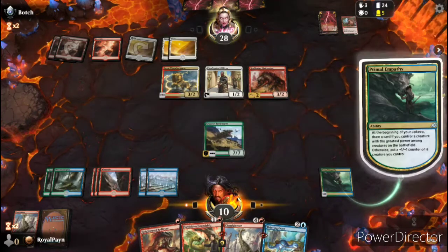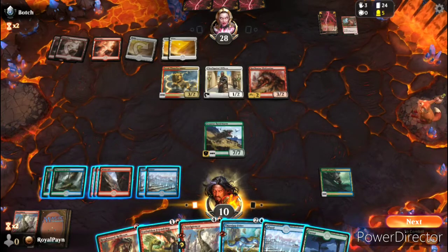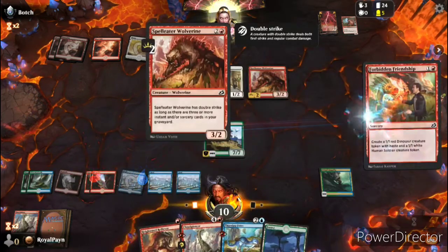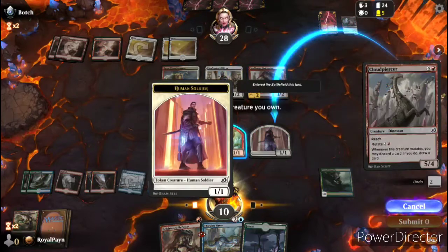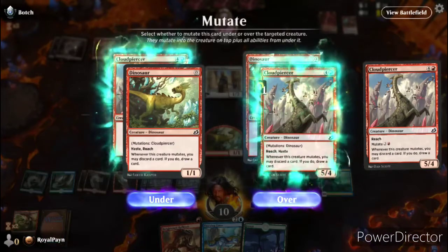I believe that currently has double strike possibly. I definitely have an extra card. I would normally play the Force in this situation, but that's not a really relevant play at the moment, so we'll play Forbidden Friendship. We will mutate the Cloud Piercer onto the dinosaur.